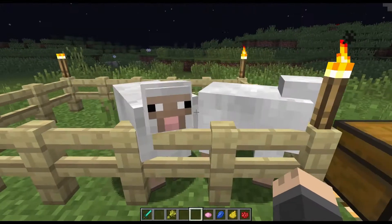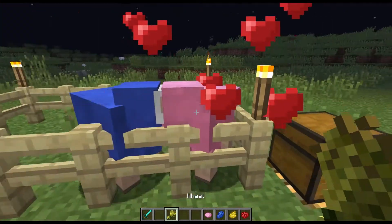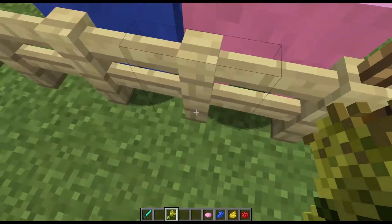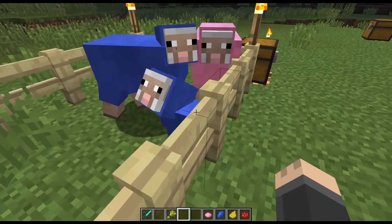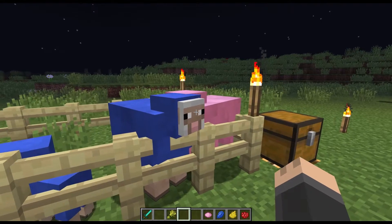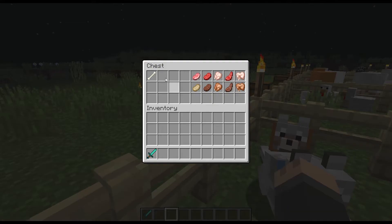Now if you have two colors that cannot be mixed, like blue and pink, and you try to breed them, the baby will just be the color of one of the parents — there's the blue sheep, just like one of the parents. Wolves can be bred after they are tamed.